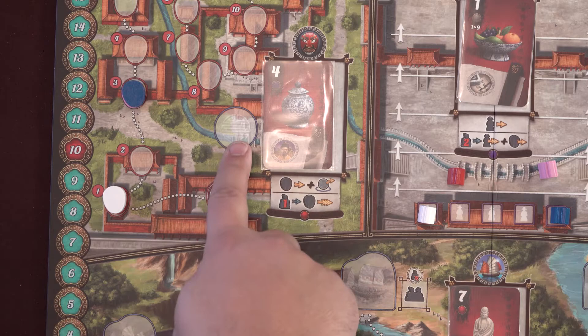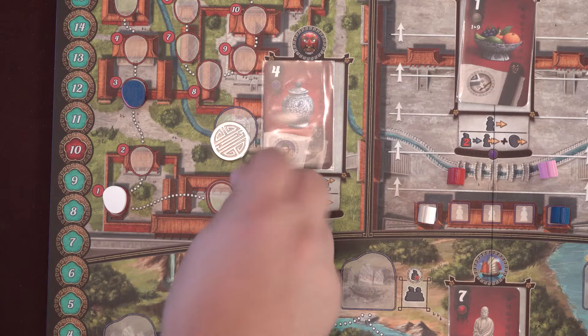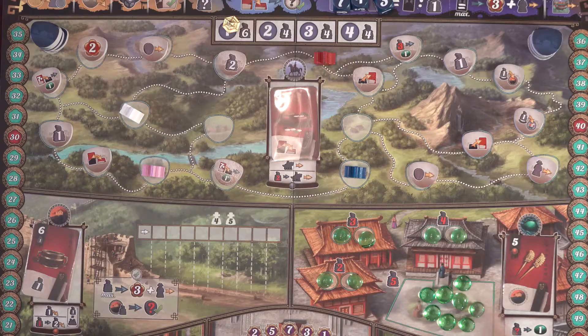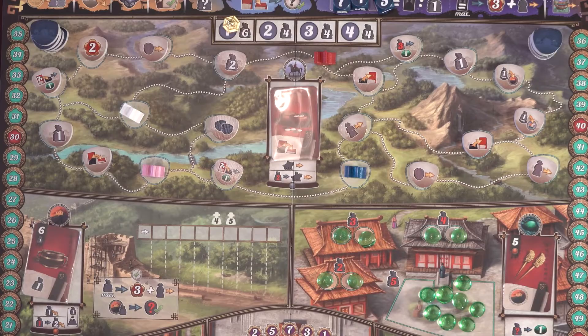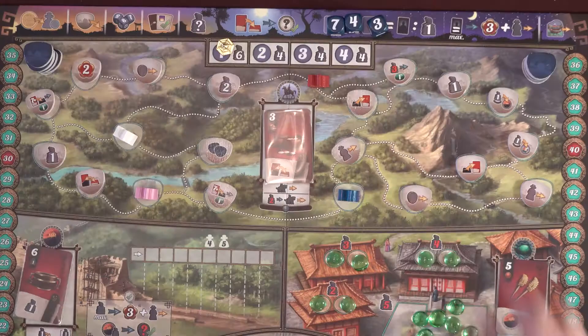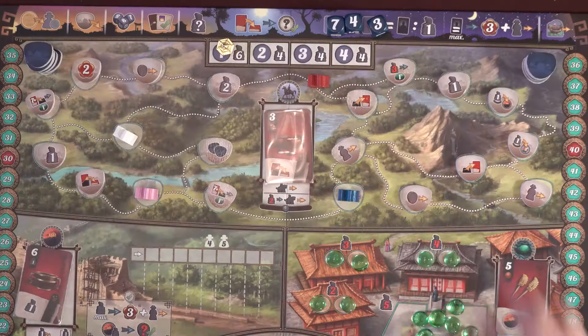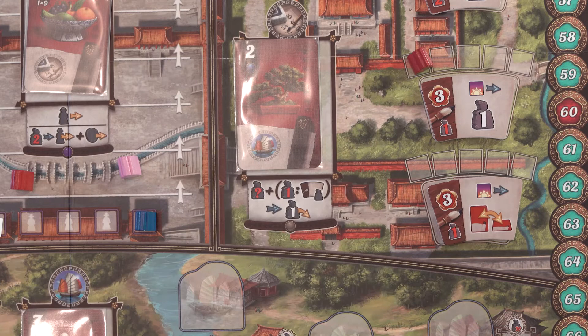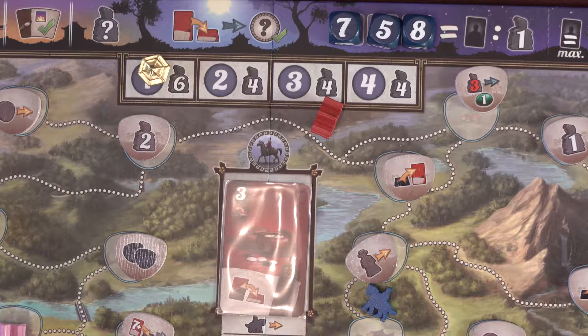On rounds 2 through 4, you'll be preparing the board for the new day. First, determine who the next start player is. Whoever took the start player blue medal will now take the gold start player marker and return the blue medal to the board near the Intrigue track. Next, look at the empty city spaces in the travel area at the top of the board. Any empty spots are refilled with new travel tokens from the tops of the stacks. You won't add tokens underneath a player's traveler. Then reroll all 3 Destiny dice and place them back in their designated spots. After rolling, you'll check the decrees on the board with the mourning symbol — any players that have claimed the decree will get the shown mourning benefit now.